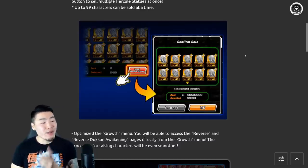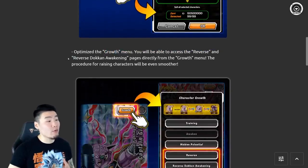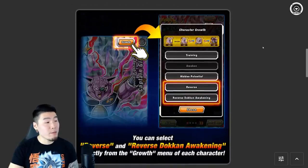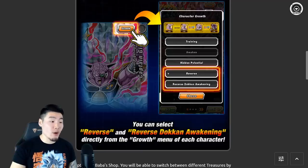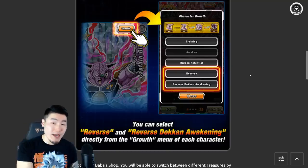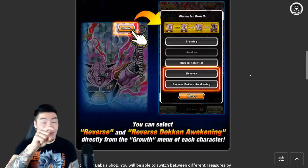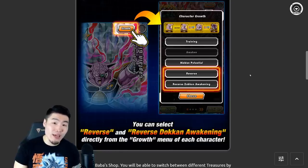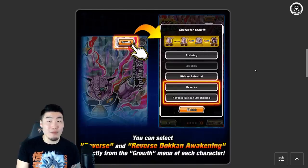Number two: optimized growth menu. You'll be able to access the Reverse and Reverse Token Awakening pages directly from the growth menu. As you can see from this image, there are two new options added - the Reverse option and the Reverse Token Awakening option. So instead of going back to the menu to select those, you can now do it directly from the growth tab above the character art, which really saves quite a bit of time.